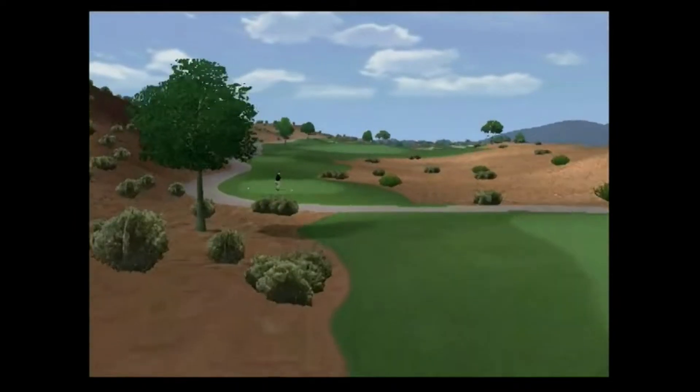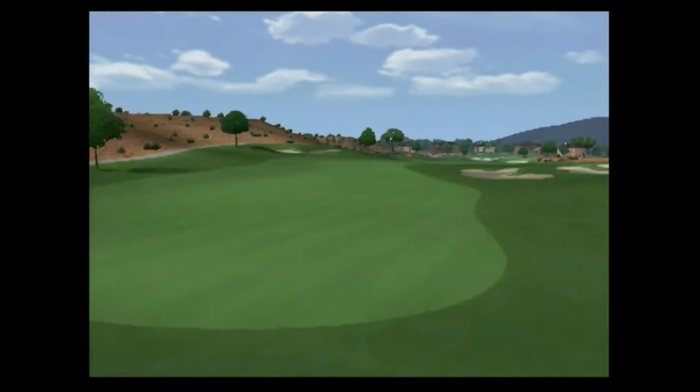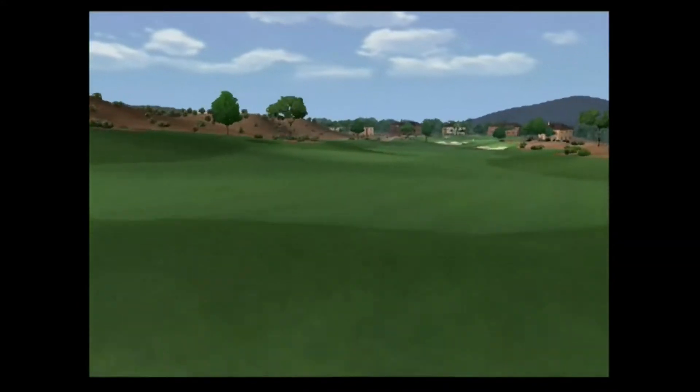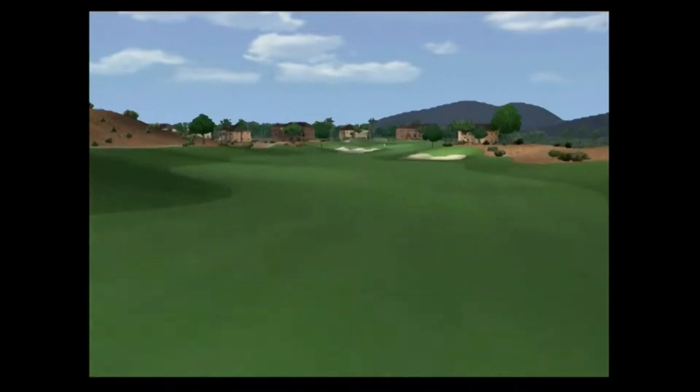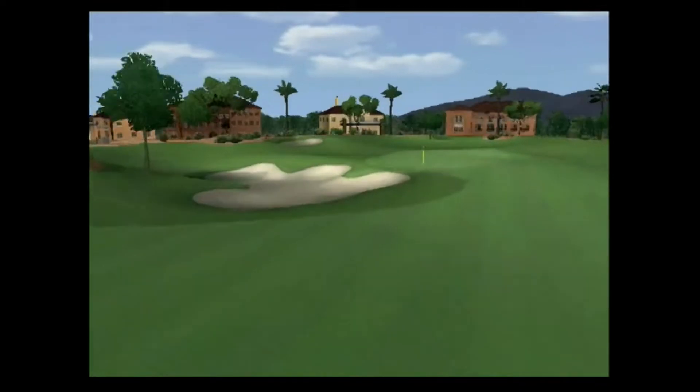The third hole at Reflection Bay is a relatively wide par 5. Hit your drive towards the flag, but be wary of the approach shot. The green is protected by a bunker to the left front, so aim right if you prefer to play safe.